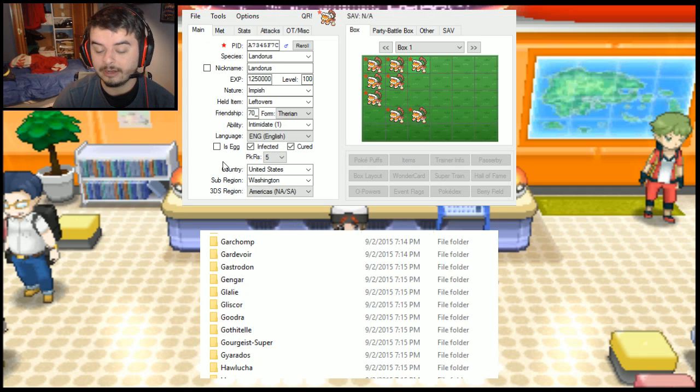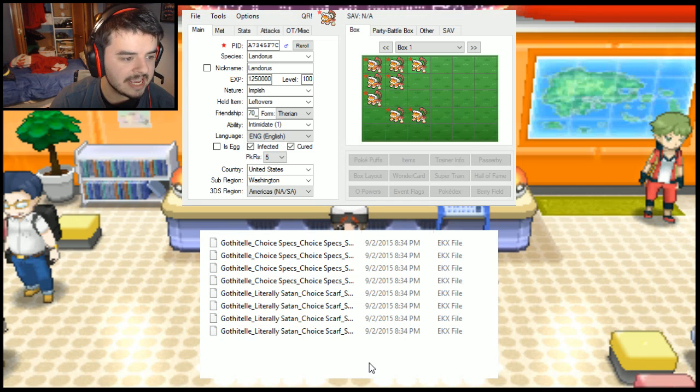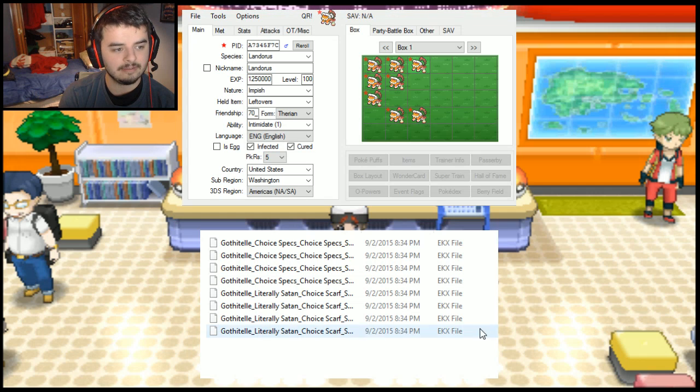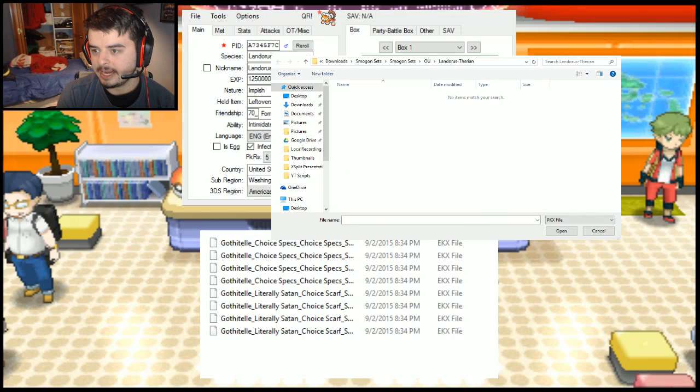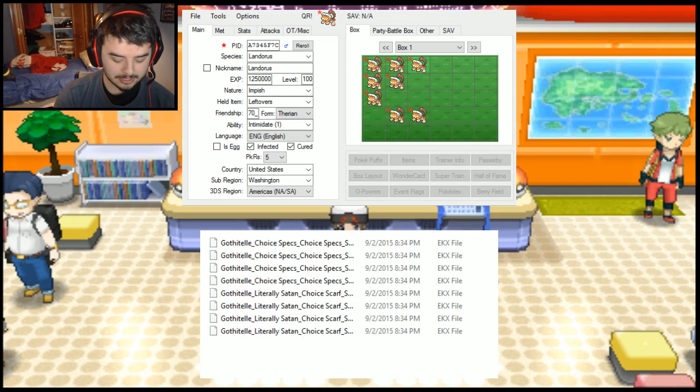The links and folders will be in the description via the Dropbox link — just download it, unzip it, and start loading. One thing you have to be careful of: the files are called EKX files. When you go to open a file it's going to say you have no items — all you do is click the file type filter from PKX to EKX, or click 'all files,' and all of these will populate.